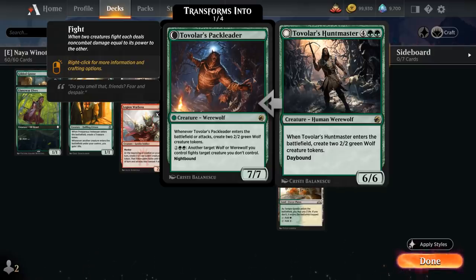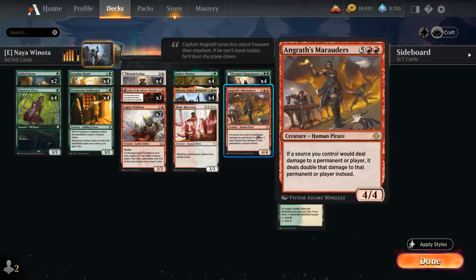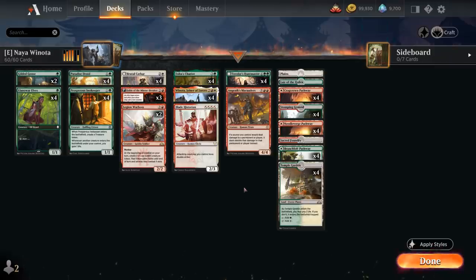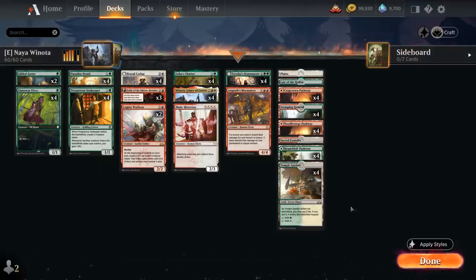We have a few ways to increase our damage output — Blade Historian giving our attacking creatures Double Strike, and Angrath's Marauders also doubling our damage. The Historian is cheaper at four mana but can't use green mana, whereas the Marauders is seven mana. We're playing one of each because Double Strike doesn't stack, but at four mana Blade Historian might still be realistic to cast if we don't cheat it in with Winota. The mana base is pretty straightforward with plenty of pathways in each color and some Shocklands as additional mana fixing. That's Naya Winota, a creature combo deck.